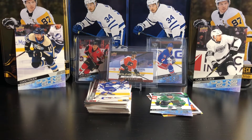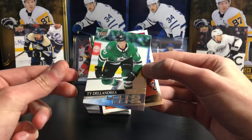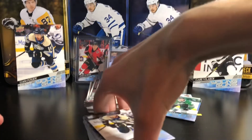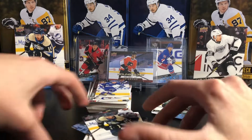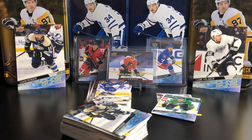Quick recap: from this blaster the two jumbos, the Ty Dellandrea, the Ovechkin Dazzler, and the Burakovsky canvas were the highlights. From the first blaster: Liam Foudy, the Crosby canvas, and the Bowden portrait. Thanks for watching — if you enjoyed the video hit the like button and subscribe for more. I'm going to open some more Series One and you'll probably see it later on the channel. See you in the next video.